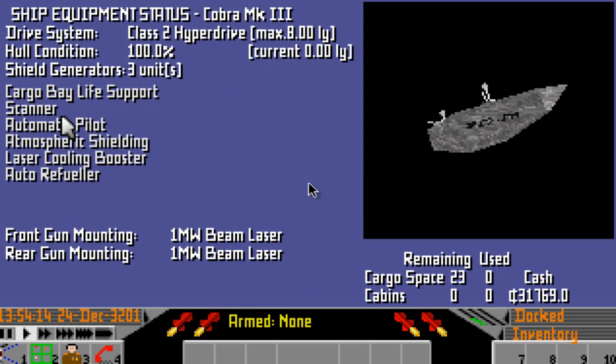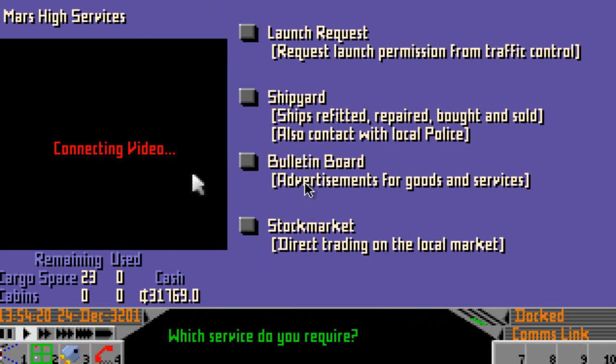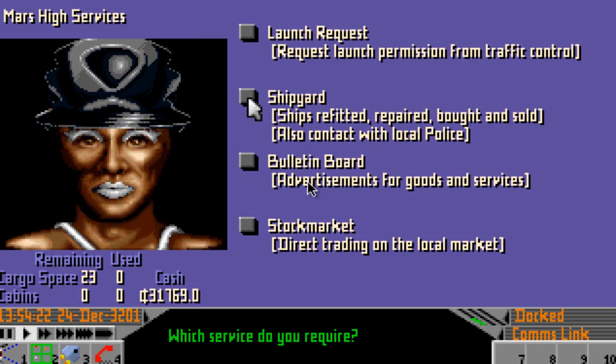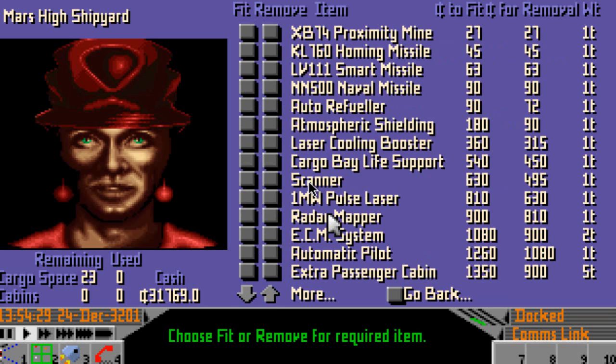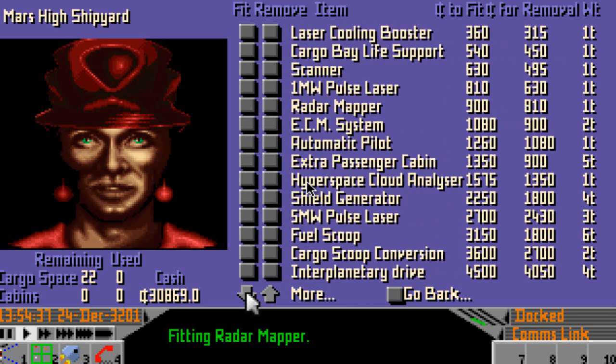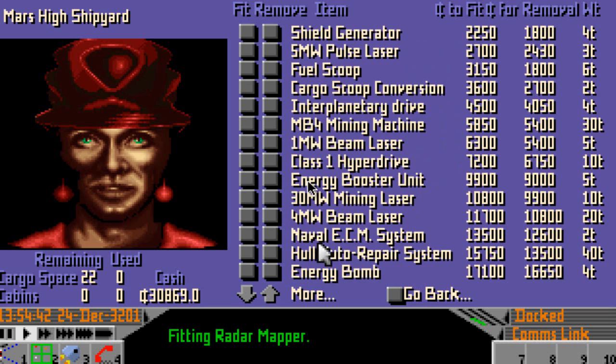So then, right, we have a new ship. Just out of interest, how much are the cargo bays and how big are they? Radar mapper would be nice. And we want jamming as well, so we'll have a radar mapper and we want the naval ECM system, because it's way superior to anything else if I remember correctly. There we go.